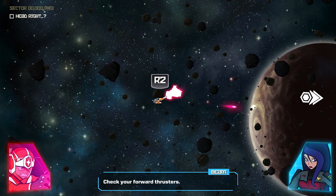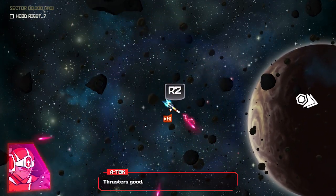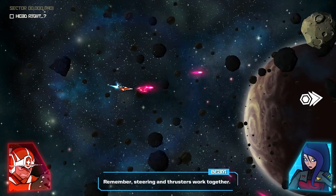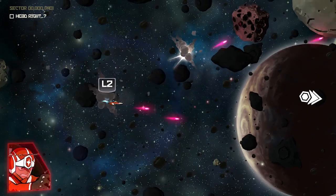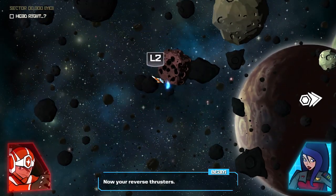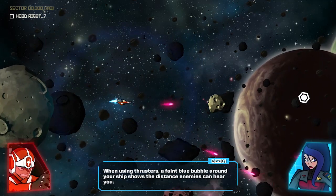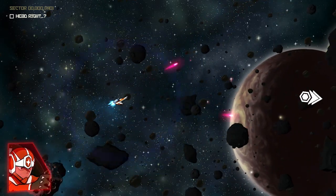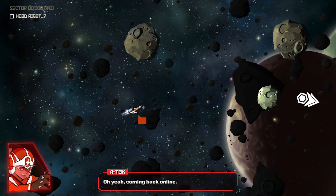Working. Check your forward thrusters. Thrusters look good. Remember, steering and thrusters work together. Now your reverse thrusters — got it. When using thrusters, a faint blue bubble around your ship shows the distance enemies can hear you. Looks like your controls are working — coming back online.